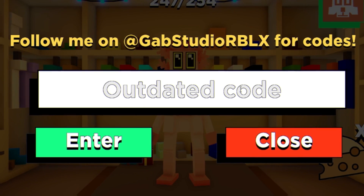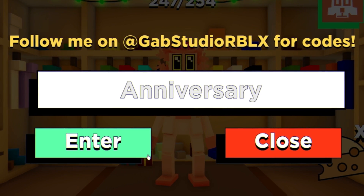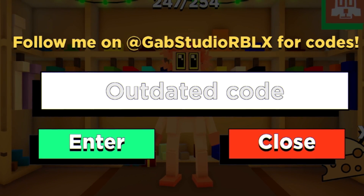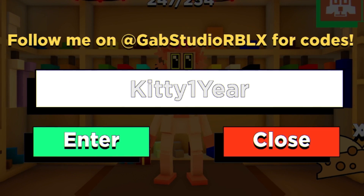Next we have the code 'anniversary'. Keep in mind that a lot of these Kitty codes do expire, so if you want to find the freshest working Kitty codes, you can check rblxcodes.com. After that, we have the code 'good kitty one'.